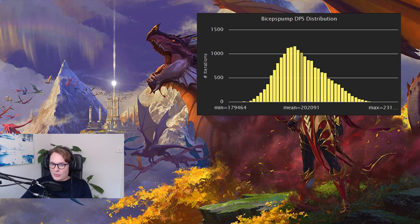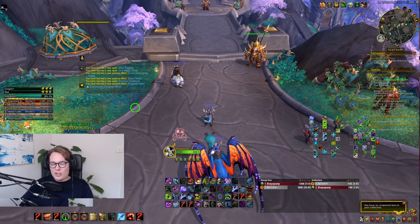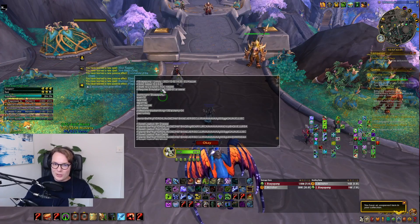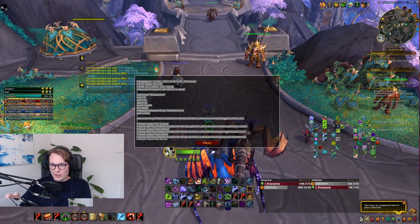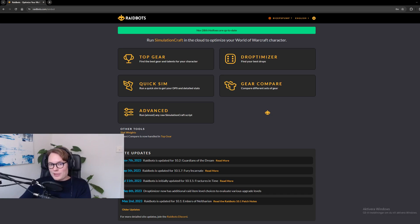So how do we actually use simulations? First, go to whatever program you use to get addons and download the SimulationCraft addon. This lets you go into the game, type /simc into your chat, and that brings up a window with code — essentially a snapshot of your current character, including your race, spec, talents, and gear in your bags. You copy that and plug it into raidbots.com, a website that interfaces with SimulationCraft. Back in the day you had to download and run the program yourself, but now the website does the simulation for you.